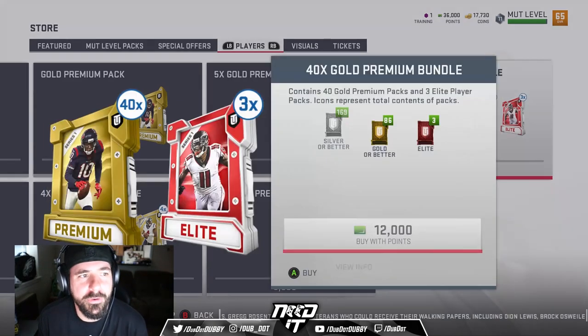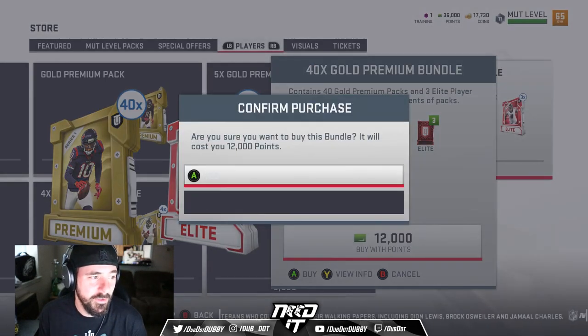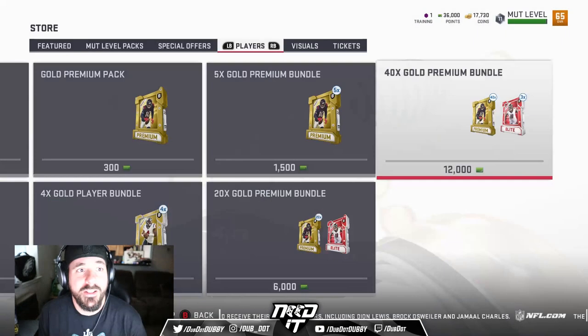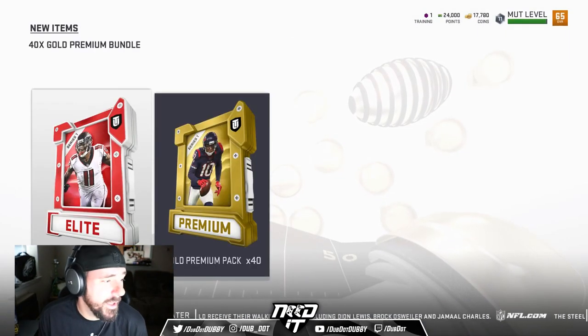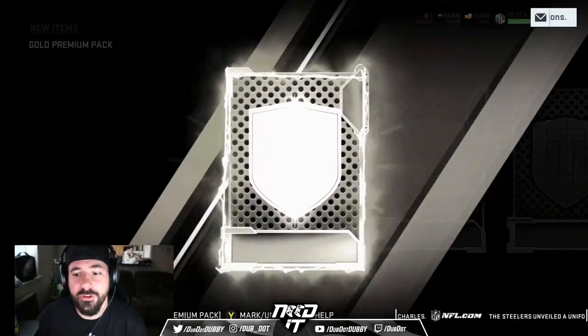First we're going to open the 40-time gold premium bundle. There's 40 gold premium packs, three elite player packs. Hopefully I pull something. The team's at 65 overall. Don't really have anybody yet. This is the first packs I'm going to pull, so we're going to rip through the gold premiums. Hopefully I'll go ahead and get something that's really worth it.